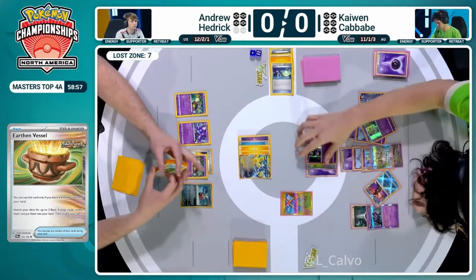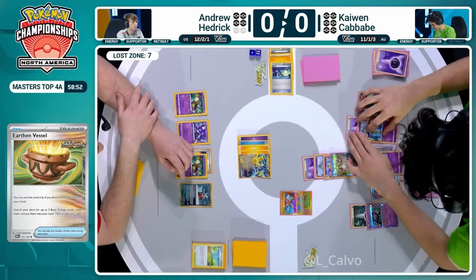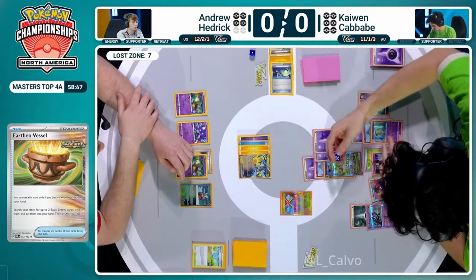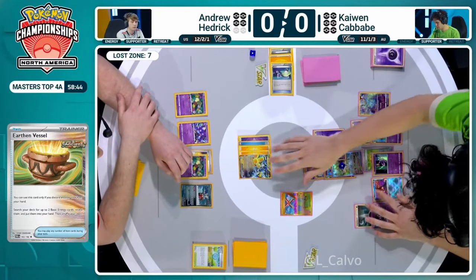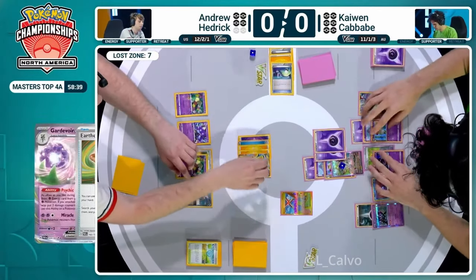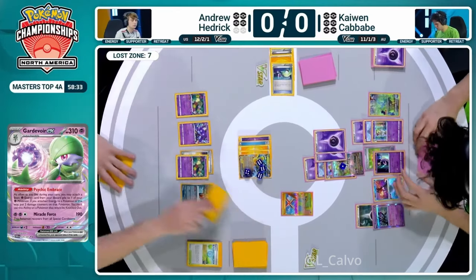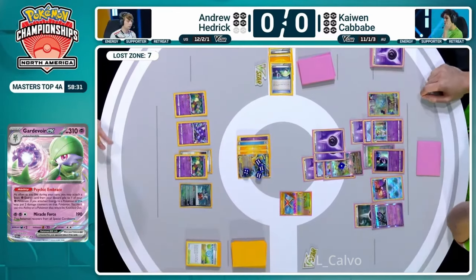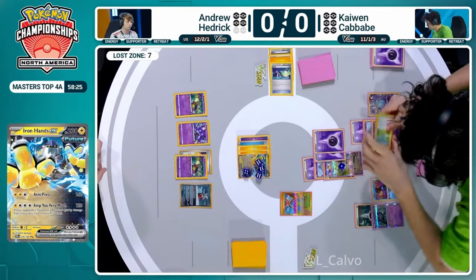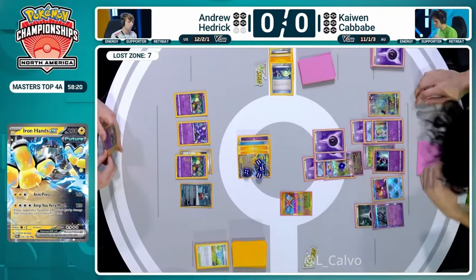Cresselia is a Pokemon that cannot be Amp You Very Muched unless Andrew finds another Lost Vacuum - difficult with a two-card hand. Monkey Dory is going to translate that 30 damage that was on the Gardevoir after accelerating those energies onto Andrew Hedrick's field, with that Gardevoir EX moving into the Iron Hands EX. Andrew has a horrible hand here - a Buddy Buddy Poffin, a water energy, and a Comfey - nothing to help draw cards. No Radiant Greninja off of Artisan because it has a rule box.